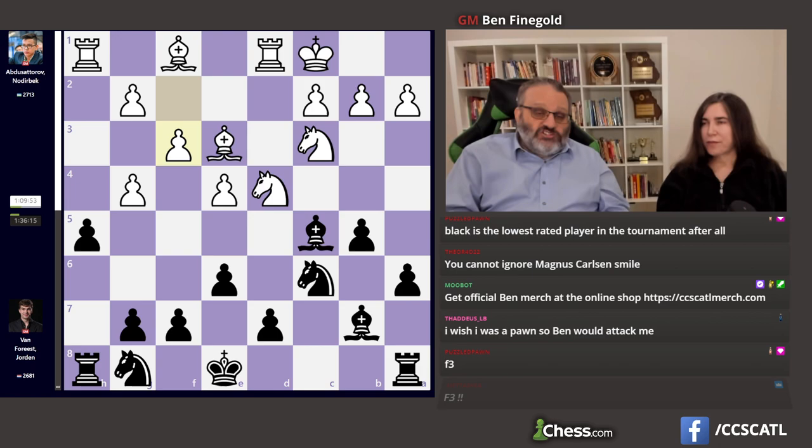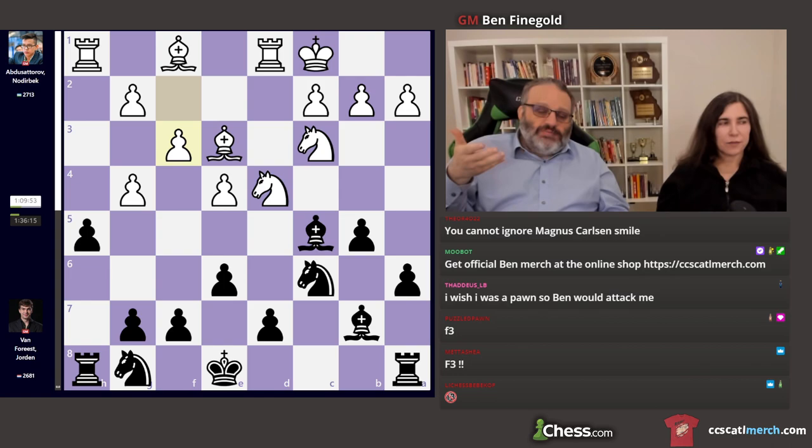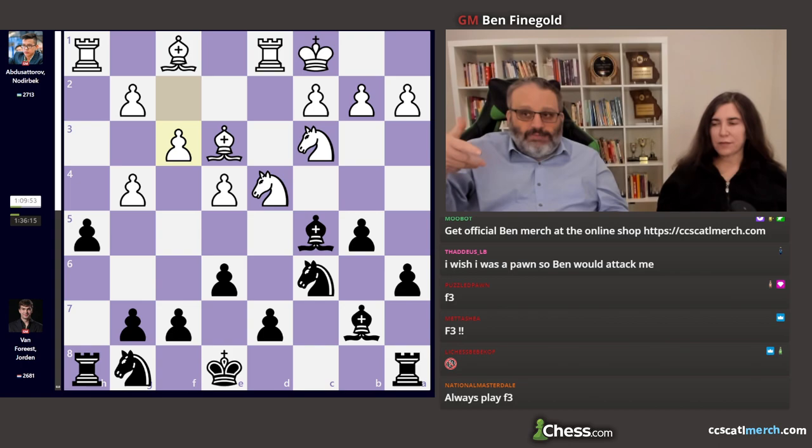I must warn you, neither player was cheating this game, which is evident from the moves they made. The engine hates like half their moves — it doesn't like the way they played. Obviously Von Foreest isn't one of the top 10 or 20 players in the world, and he has black. And Norderbeck is about to win the biggest tournament of his life — he's been in first the whole tournament. The tournament has Magnus, Wesley, and Fabiano. And such pressure makes you play a move like F3. Terrible.